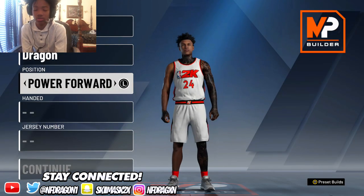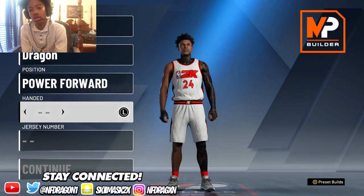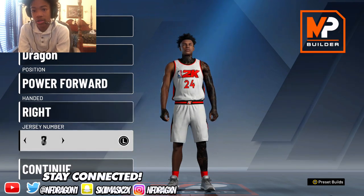The position you want to pick for this build is Power Forward. The hand you want is right hand, and the number is going to be number 99.